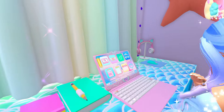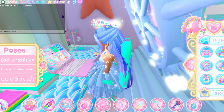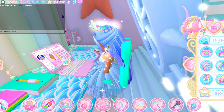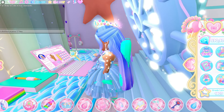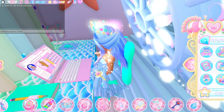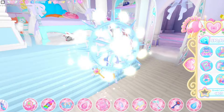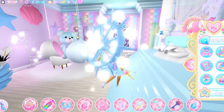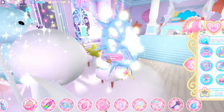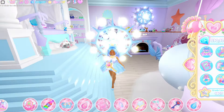You just have to log into Royal High every single day for 365 days. As you guys can see right here, this is the little laptop — click on the student portal and then click on your attendance. As you guys can see, I also got some diamonds. You can actually get the Perfect Attendance badge by logging in every single day for 365 days. I'm not that consistent, so I'm probably never gonna get the badge.